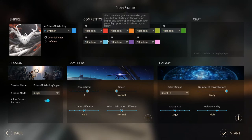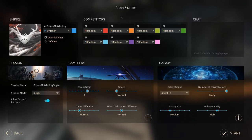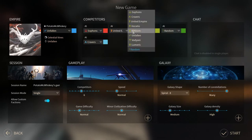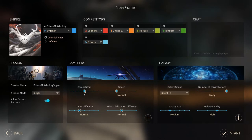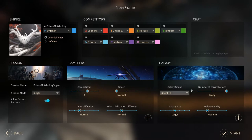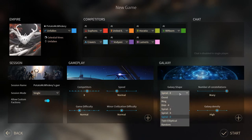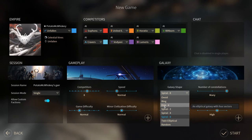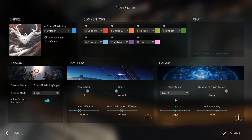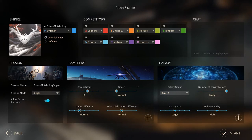We're going to play on normal difficulty with a medium galaxy size and six competitors. Actually, let's pick each civilization individually — that's Horatio, Riftborn... if I add two more competitors I could have one of each civilization in the game. So we'll go up to eight competitors, a larger galaxy size, leave density on medium with many unique constellations and high density, and go for an elliptical disc galaxy. So we have one of each civilization to play against and we're ready to start.